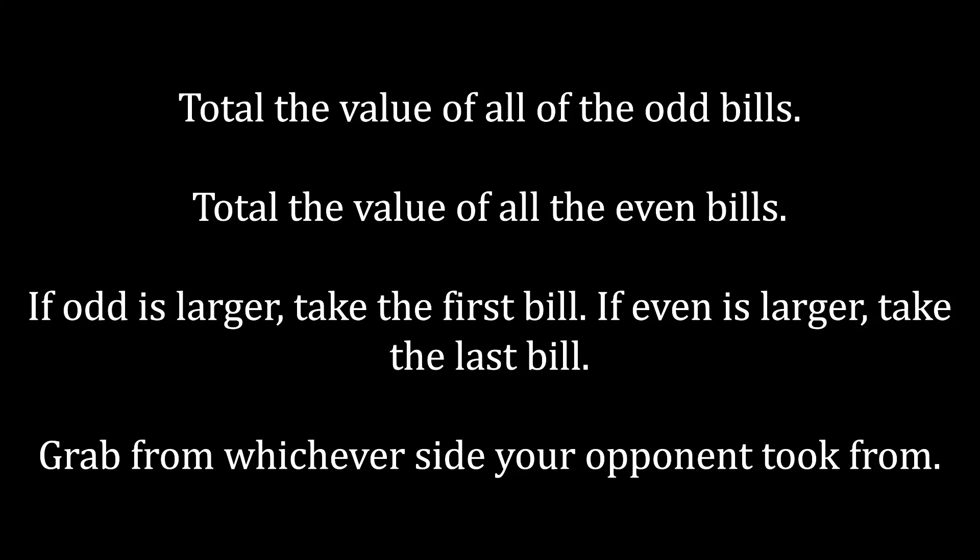First, total the value of all of the odd bills. Second, total the value of all of the even bills. Then, when you execute your strategy: if the odd-numbered bills are larger in total, take the first bill — that's an odd-numbered bill. If, on the other hand, the even bills in sum are larger, take the last bill — that's an even bill. From there, just grab whichever side your opponent chose from, because that will guarantee you either all of the odd ones or all of the even ones, depending on what your first selection was.